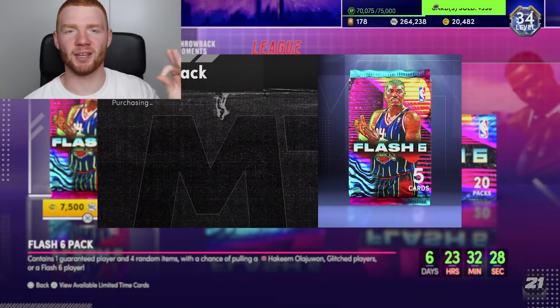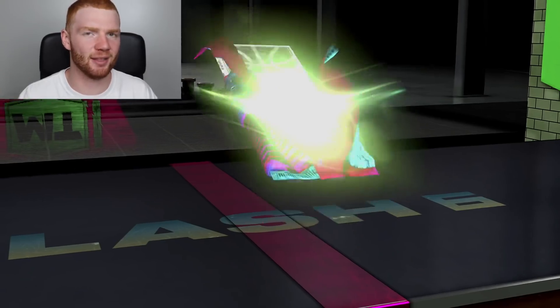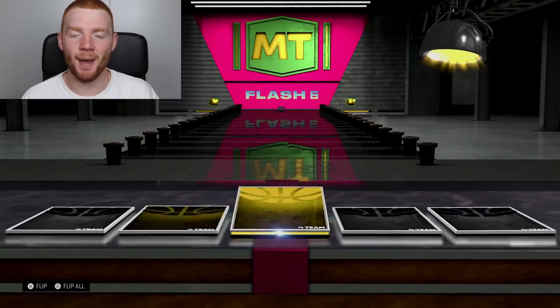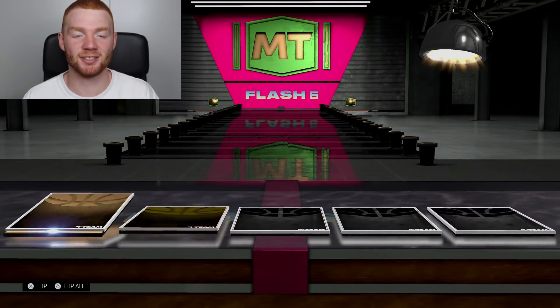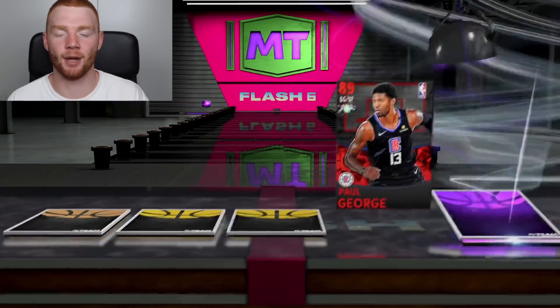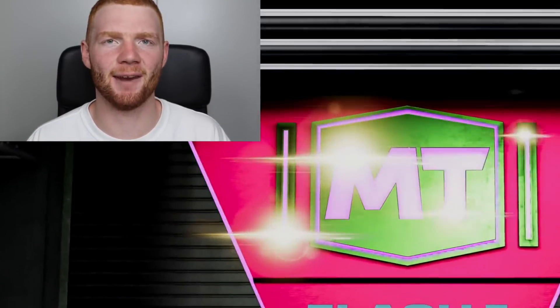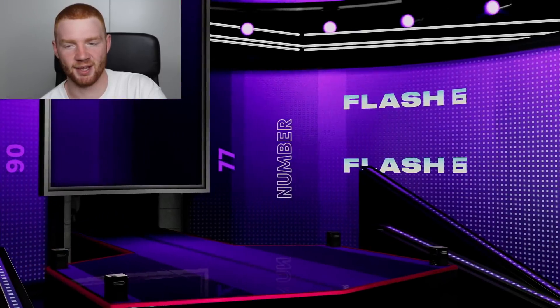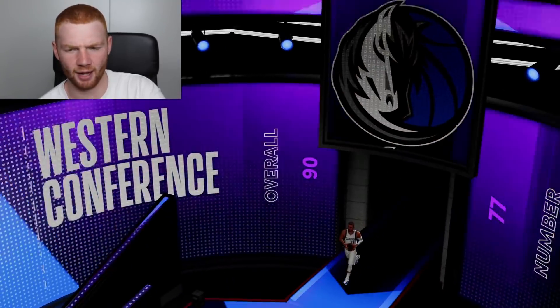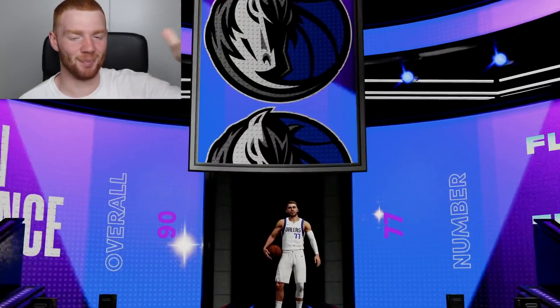We can now do two singles of these flash packs. Hopefully you can see why I'm excited to open these in Lamella's Legacy. We do get a shake on the first single and we get a ruby — please don't be Brian. It's still just an Amethyst, but maybe Dino once again? Nope — because it's Western Conference, number 77. Why am I getting so many current day cards? This is so weird. It's Luka Doncic.